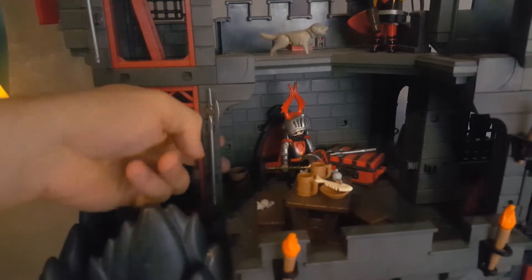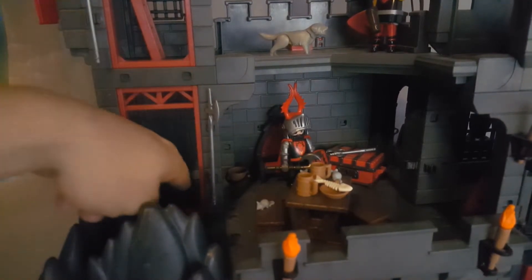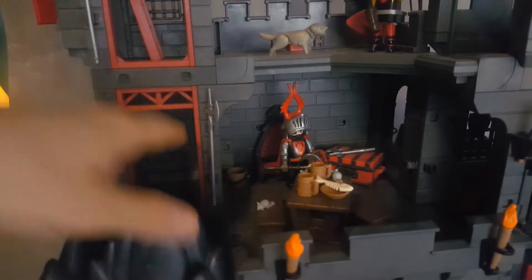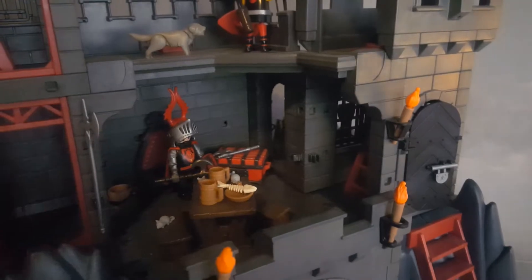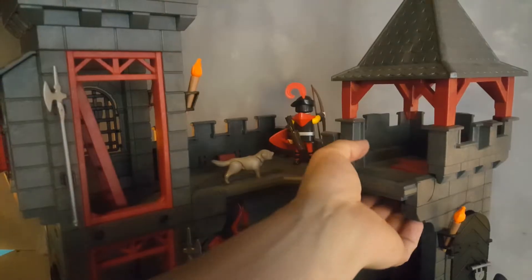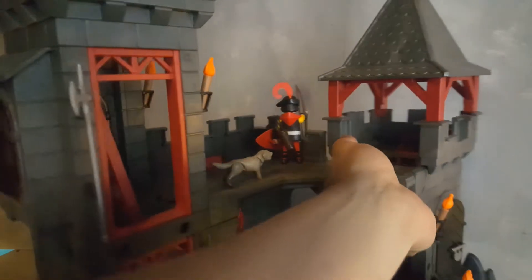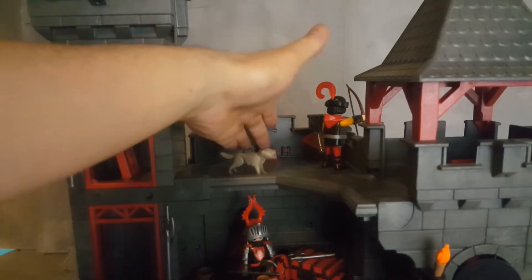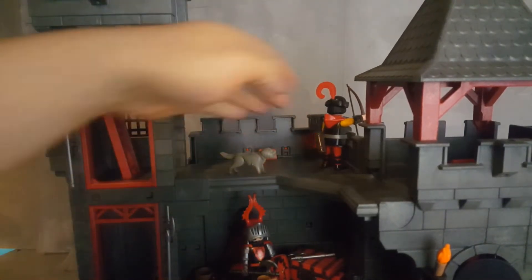On the first floor you have this area that you can enter — there are no traps and no ladders there. The ladder is on this side. You can enter through this door and go up the ladder. If you do so, there is a trap door right here that you open to access the next level of the castle.